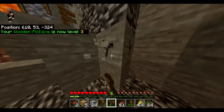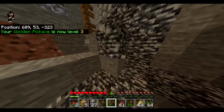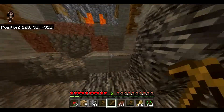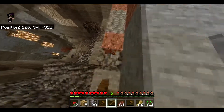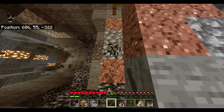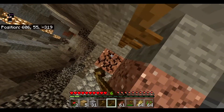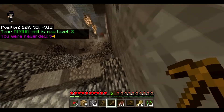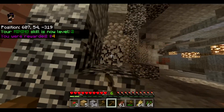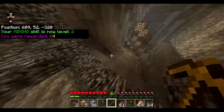The pickaxe durability does go quite fast, so you might want to bring a few pickaxes. These are basically the basics of getting started. We've got 32 stone so far — these are vanilla drops, some a bit different but it's all good.